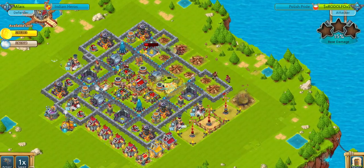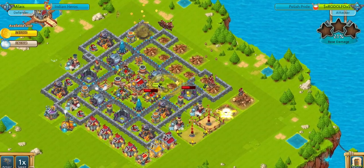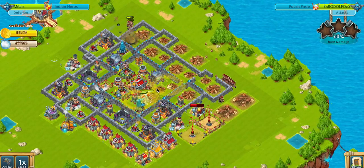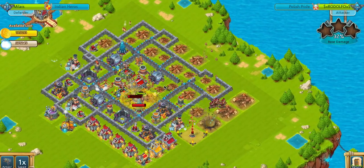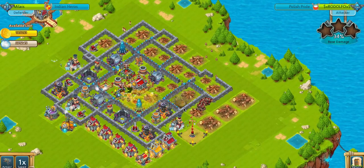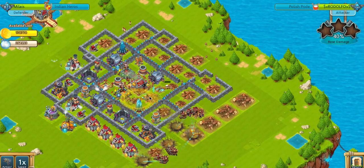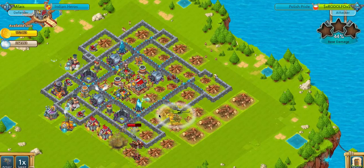He put the healing barrel a little too early — most of these marauders still had life. You don't put the healing barrel to heal one marauder. You put it when most of your marauders are kind of low, and then you drop the healing barrel. You can see the traps here — the three shock rods — they handled most of the marauders, and then my bombers handled the rest of them.